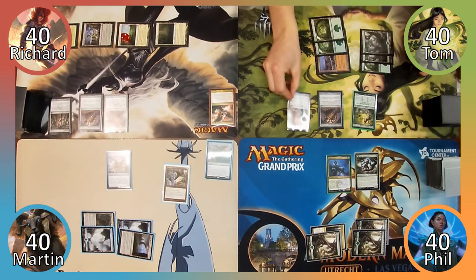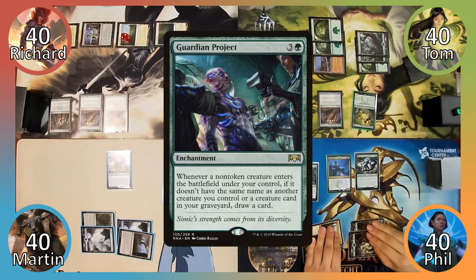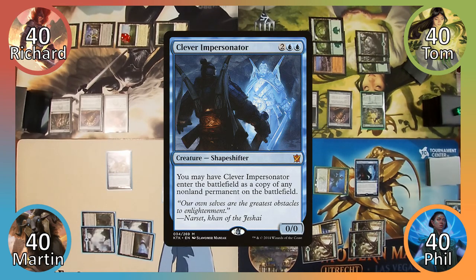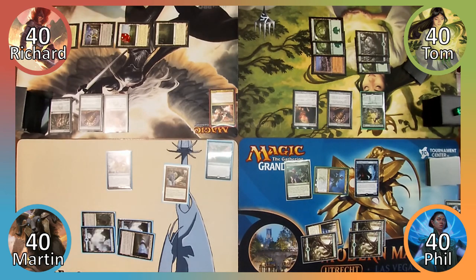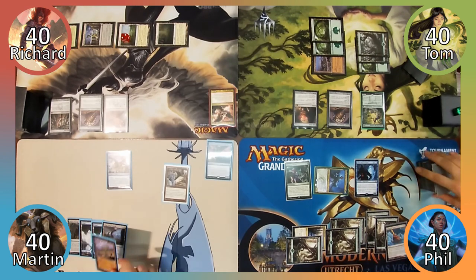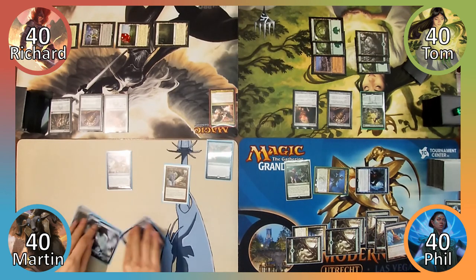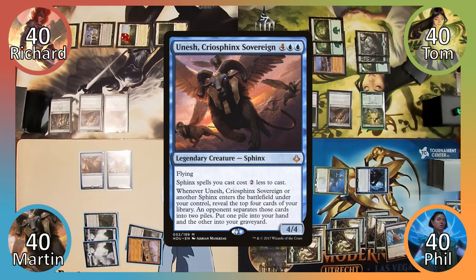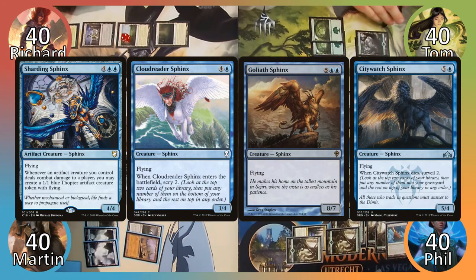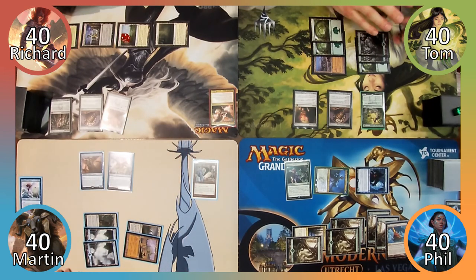Tom plays a Forest and casts Staff of Nin, then ends his turn. Phil casts Guardian Project, then activates Vanifar's ability, sacrificing Nissa to put Clever Impersonator into play, entering as a copy of Azusa. He plays two Forests and a Reliquary Tower and passes to Martin. Martin plays Temple of the False God, taps Phil's Azusa, and casts his commander, Unesh Cryo Sphinx Sovereign. Unesh's ability triggers, revealing Sharding Sphinx, Cloud Reader Sphinx, Goliath Sphinx, and City Watch Sphinx. Richard splits them into two piles and Martin takes Sharding Sphinx and City Watch Sphinx.